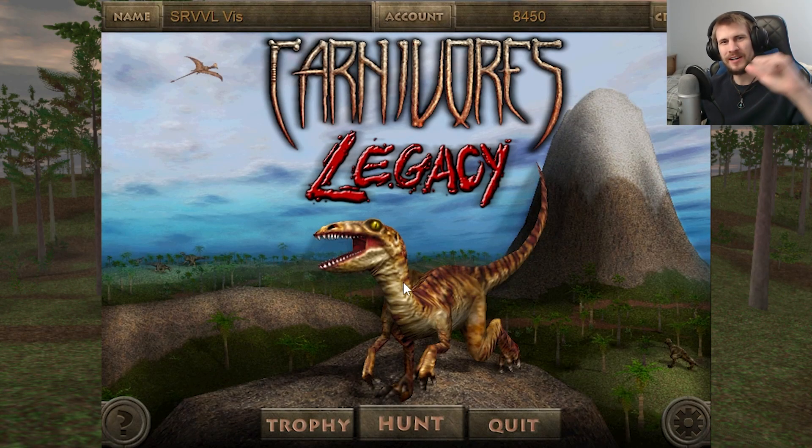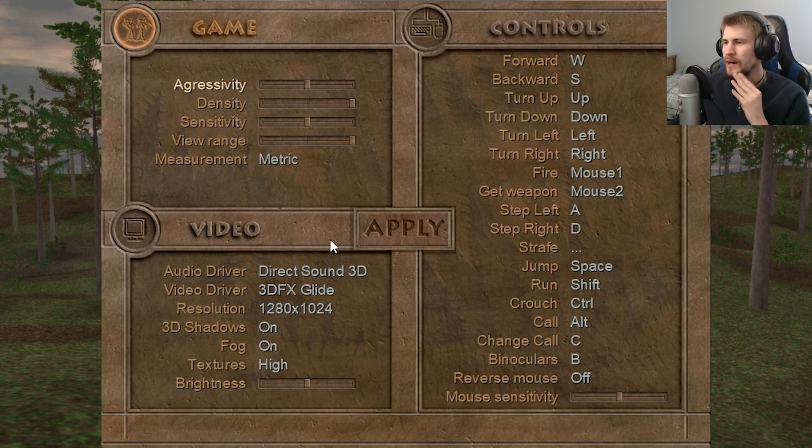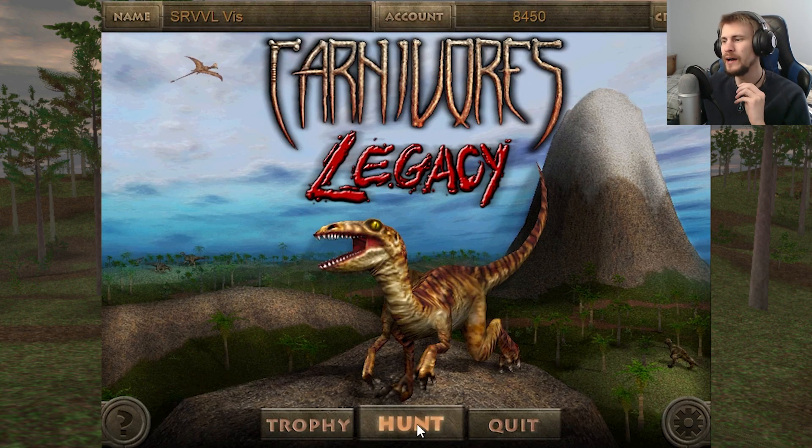Welcome back, Survivors. I'm the SurvivalVis, and we return to Carnivore's Legacy. We're going to keep going after some of the hopeful endemic animals. I just need to go into the settings and change density back down to its default, and see if that might help us with our odds of trying to find some of the endemic animals — or trophy ambience, or whatever they're going to be called.